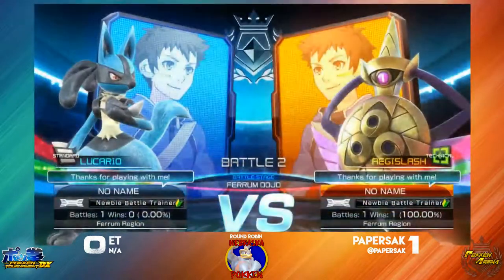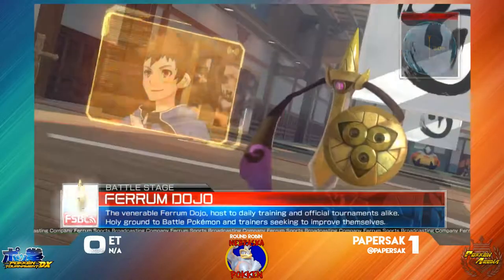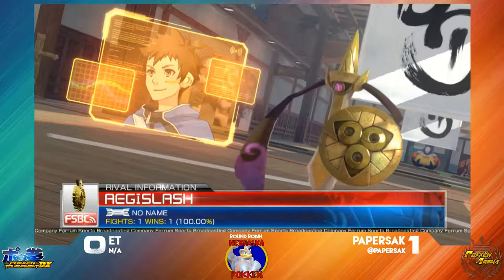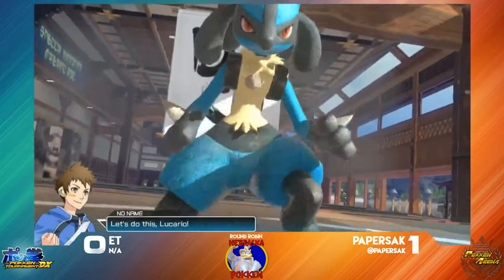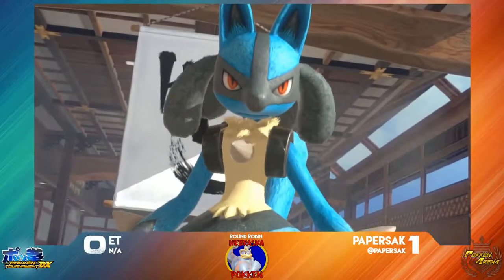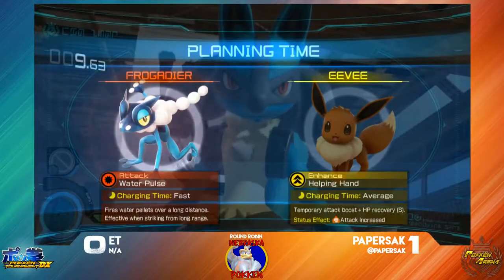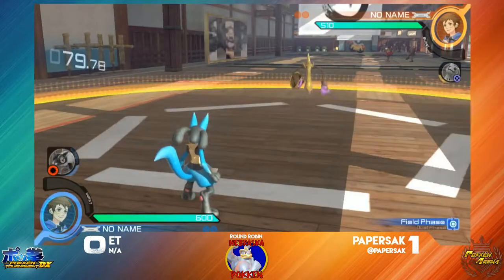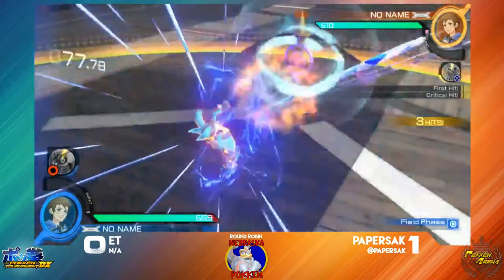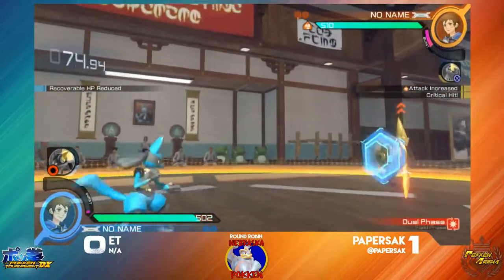Aegislash has completely unique mechanics, making him a character you really need to look into to be able to properly fight against. It's kind of similar to Gengar where there's a lot of depth to the character — both on Aegislash's end and on the opponent's end. You just need to be aware of all that he can do. Maybe it's best to use some of her shield form in field phase to get those projectiles off.